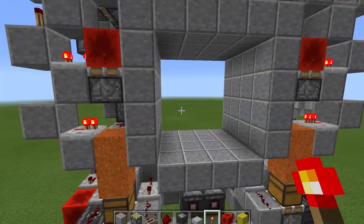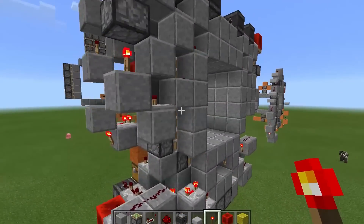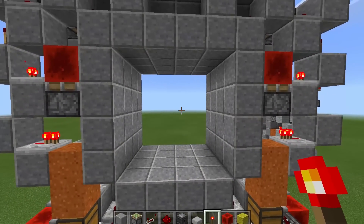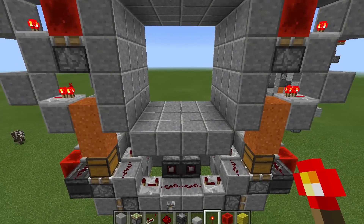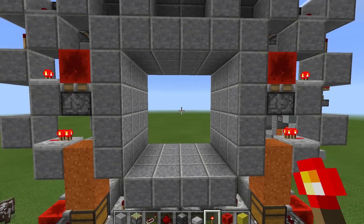So this one is pretty big compared to 4x4 doors in the Java version. Redstone in Pocket Edition is quite different. For one thing, quasi-connectivity is gone, you cannot use one-tick pulses to make sticky pistons leave your blocks behind, and piston timings are way slower than in the Java version.